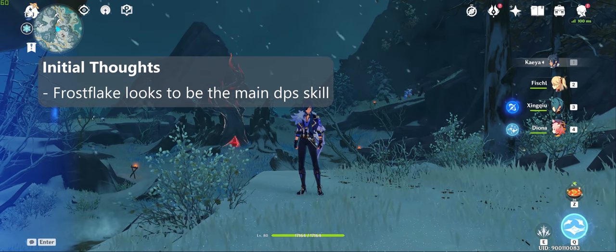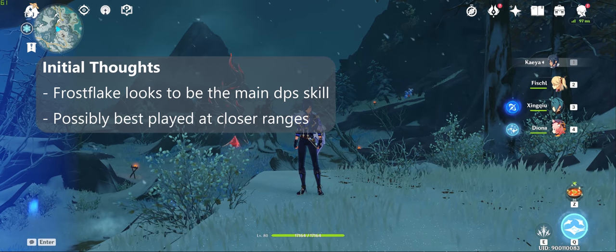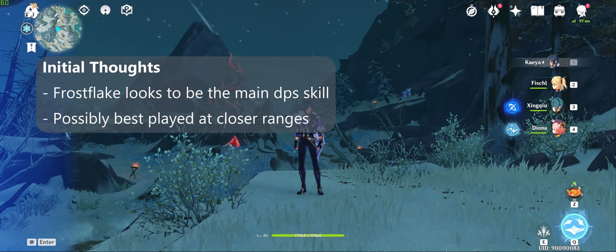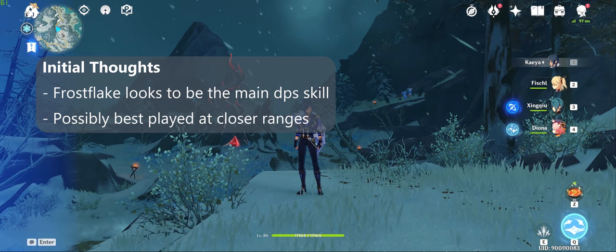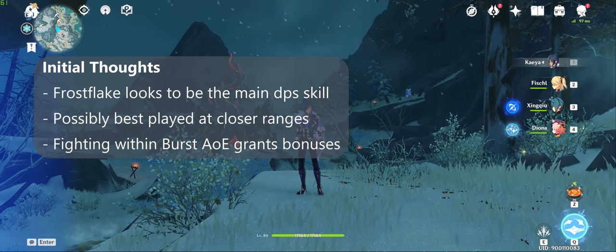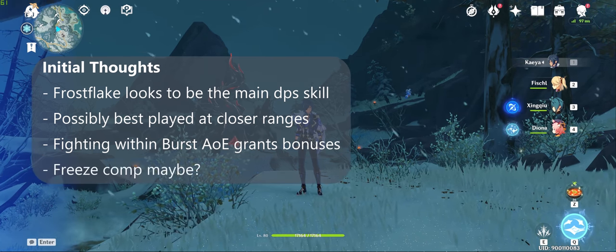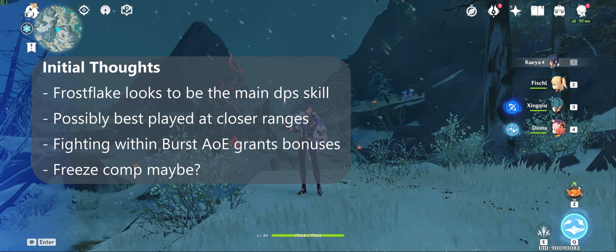At first glance, Ganyu might be best played at relatively close quarters despite being a bow unit. Her burst's area of effect is large, and her third talent and C4 provide additional bonuses while standing within her burst. My thought process here is that you'd want to be fighting within her burst at all times to gain these bonuses, and the best way to do this would be to run some sort of freeze comp to keep enemies locked down within the area, spamming Frostflakes at them.